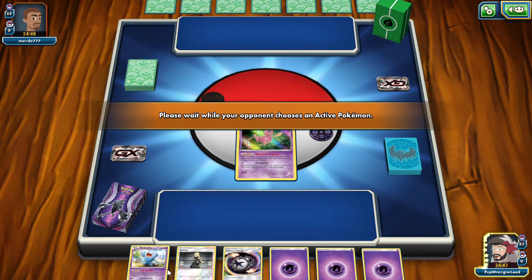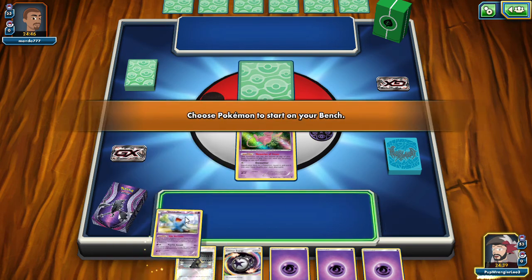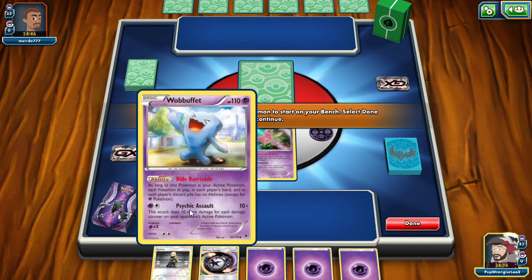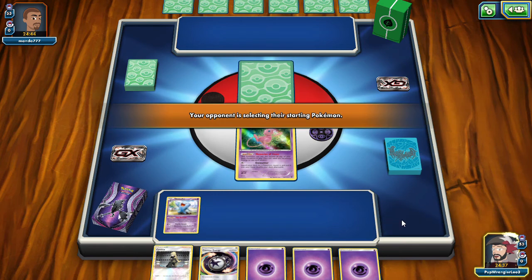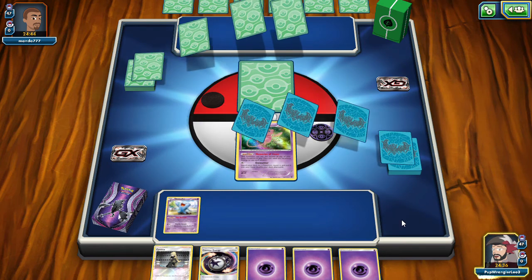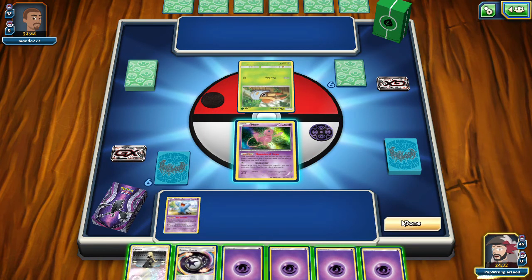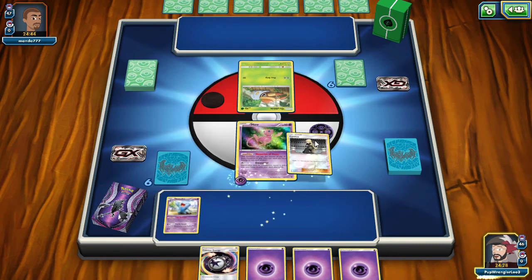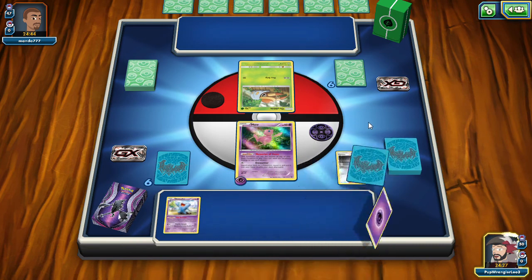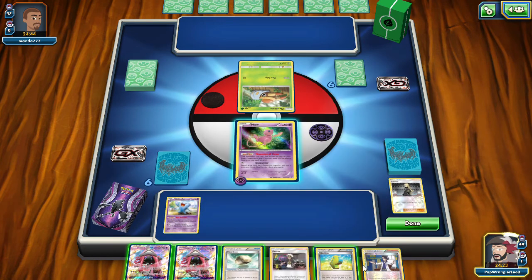We're going to put Mew out here first. If we were going second, I would have said we should throw out the Wobbuffet first. But we're going first. So we have all our energy now. Go ahead and Cynthia to get more energy, and even more energy.